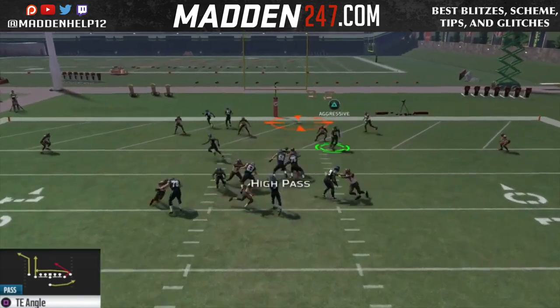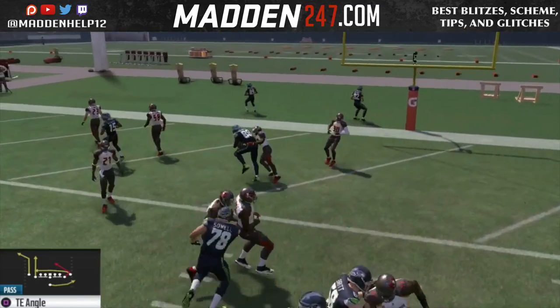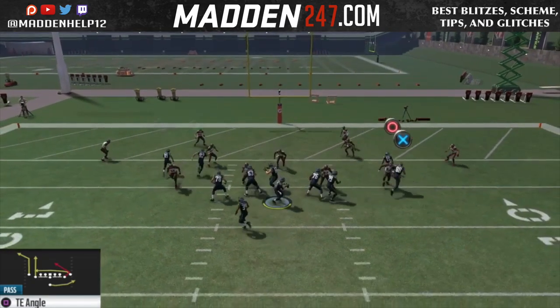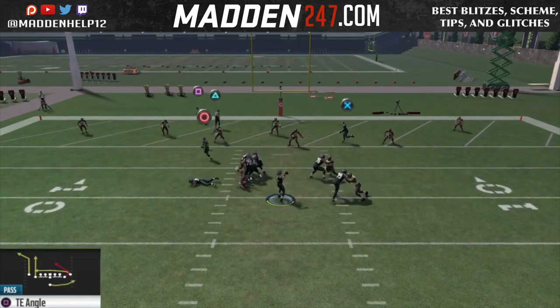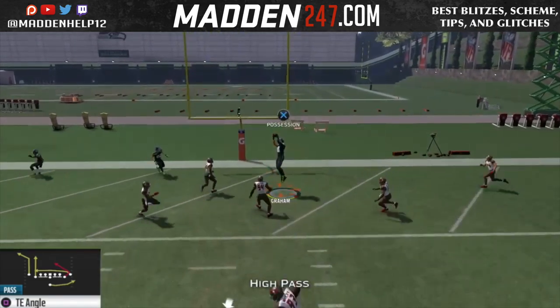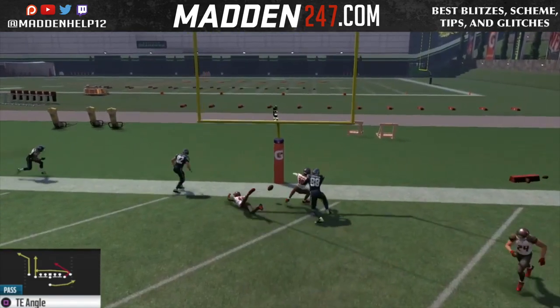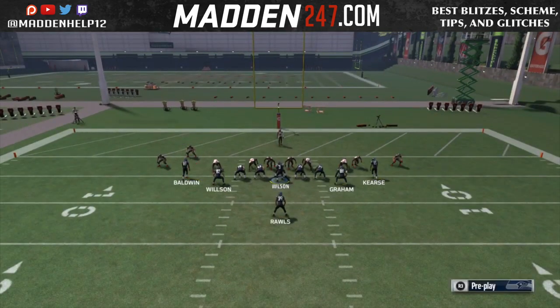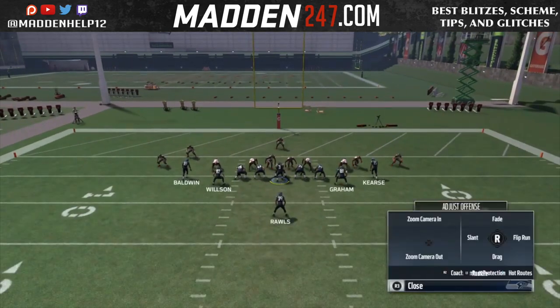Definitely make sure your tight end is above six foot three because you want him to get that high spec animation. Here again you'll see it simulates the guy usering across the middle on the receiver, and we throw a high point pass, jump up and go up for the catch. He does drop it, but if you have a guy with better catching in traffic he'll more than likely hold on to that.